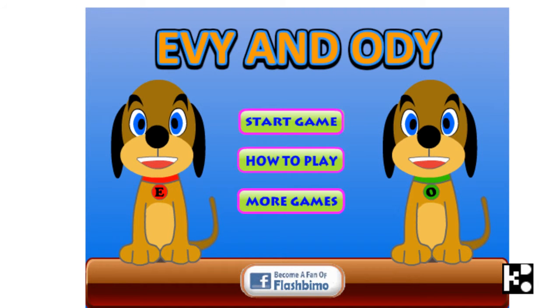Hi boys and girls. Here you can see two dogs. One is called Eevee, the other is called Odie. I hope that my pronunciation is alright. Eevee comes with red bands and Odie comes with a green band.